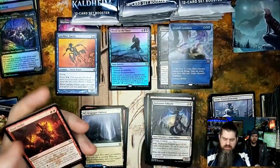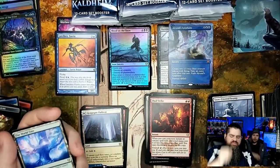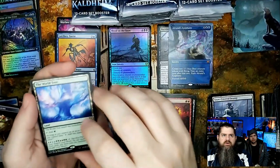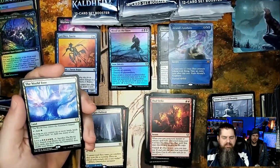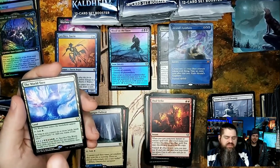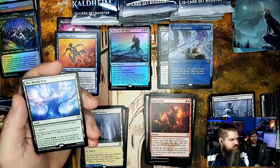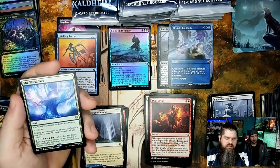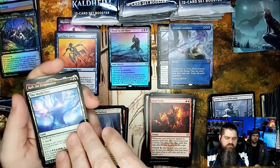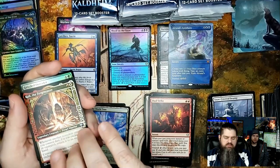Dual Strike — the World Tree! High five! I think you were the only one of the four of us who didn't get a World Tree in your pre-release kit. Very good card, very good pull! Koll the Forge Master — another good showcase uncommon.